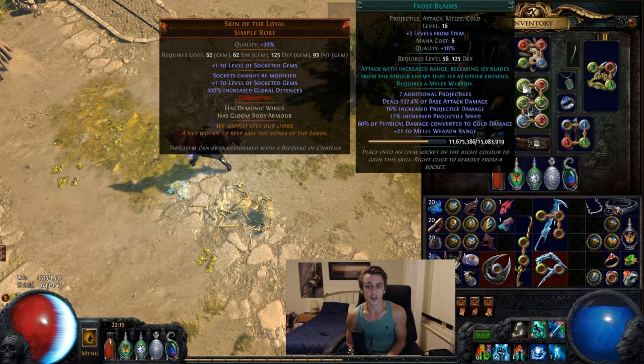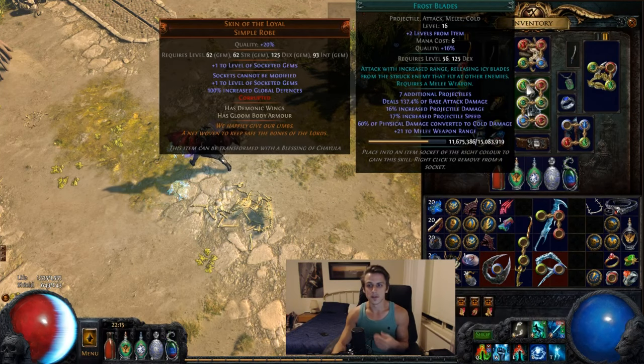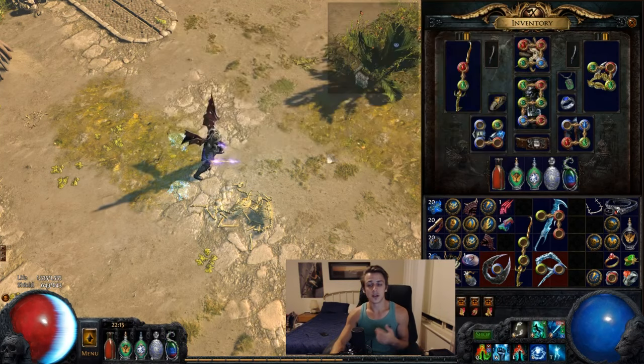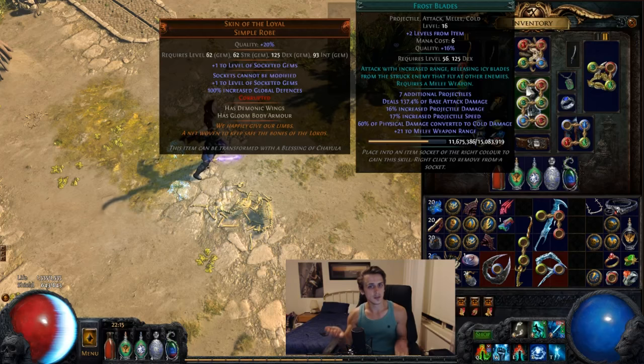Frostblades consists of two parts: an initial hit, which is melee, and then when you hit with that initial hit, projectiles splay out behind it. There are currently seven additional projectiles, and you can use things like chain, fork, and pierce on those projectiles via support gems or weapon mods. You don't want to scale either one of those exclusively, because if you scale the melee, only the initial hit does extra damage, and if you scale the projectile, only the projectile damage gets boosted. So you're only getting 50% of the benefit either way.